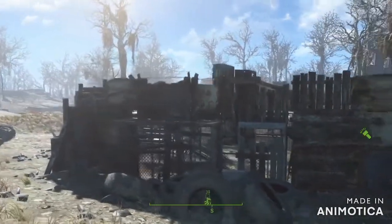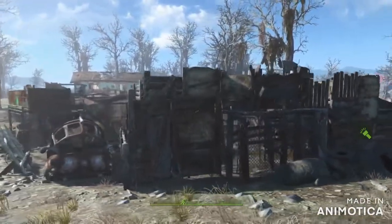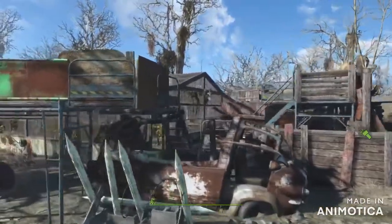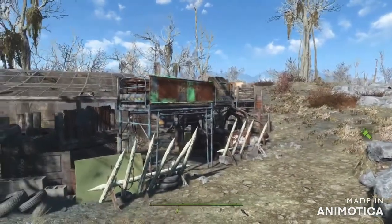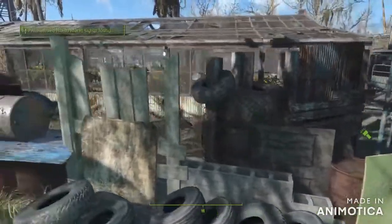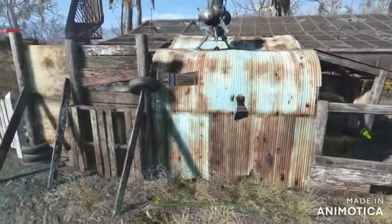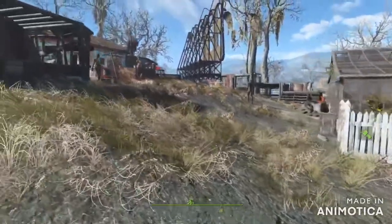Nice and scrappy-crappy. The walls are made out of whatever they can find. That truck is already there — I've put a couple of crates in the back of it for storage. There's a little entryway, supposed to be a gateway to enter into that part of the settlement. Various bits and pieces used in the wall to make it nice and scrappy, just the way I like it. A Brahmin pen. Not too many sentry guns — I try to keep those to a minimum nowadays.